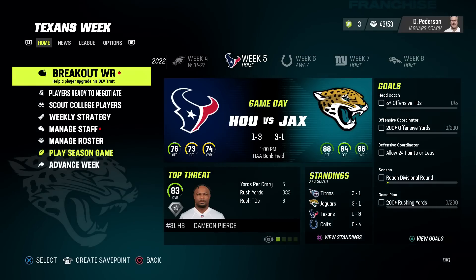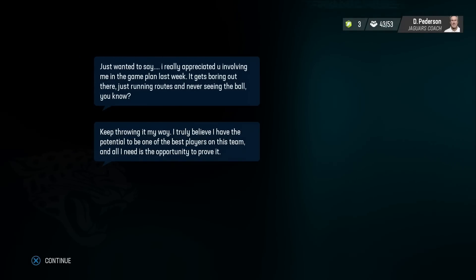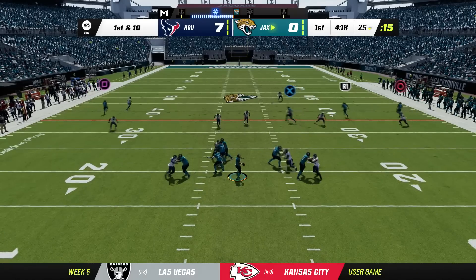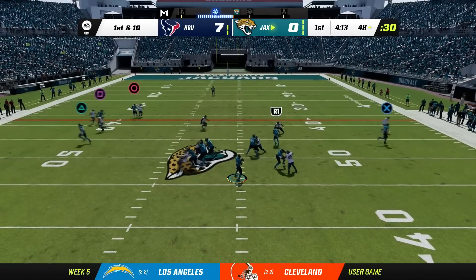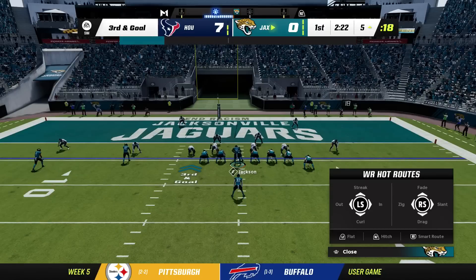Breakout wide receiver — let's go. Week number five against the one-and-three Texans. JuJu is wide open — JuJu with a nice tiptoe catch. I should've put it in bounds more; we could've had a touchdown. JuJu with a second catch of the game.